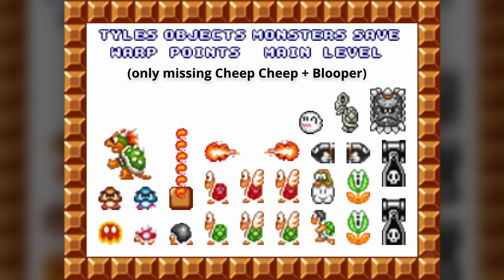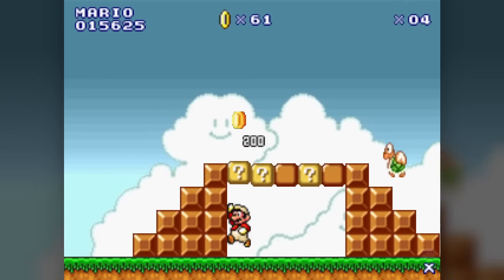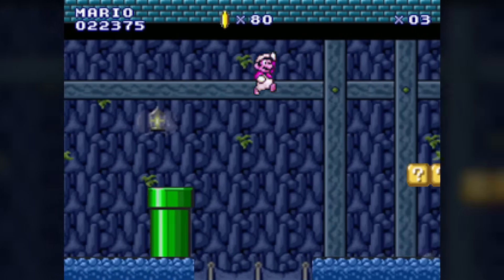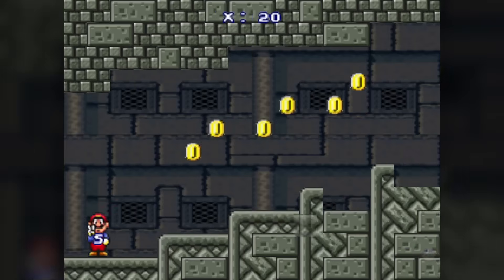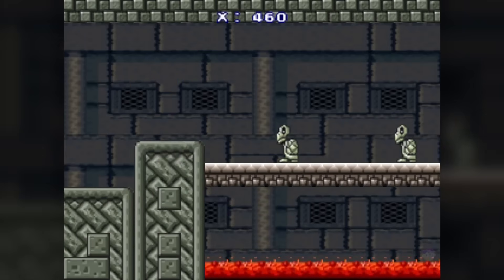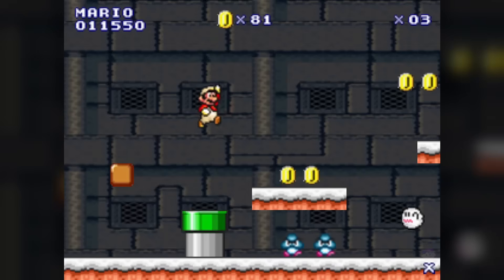It includes nearly all enemies from Mario Bros 1 alongside Boo, Whomp and Dry Bones, various block types including Mario World's Flip-Block, some power-ups and moving platforms. Unlike Mario Maker, ground tiles don't automatically merge together, so you need to manually switch between placing floor tiles, wall tiles, corners and so on. Although this gives you more control over how your level looks, it does make building a bit more tedious. Also unlike Mario Maker, ground tiles, backgrounds and music aren't tied to specific themes, so you can mix and match them however you want.